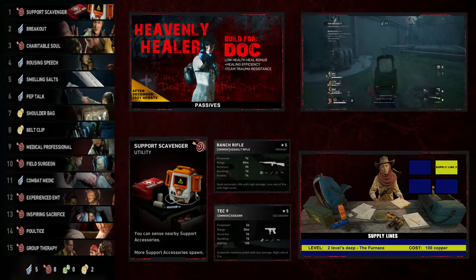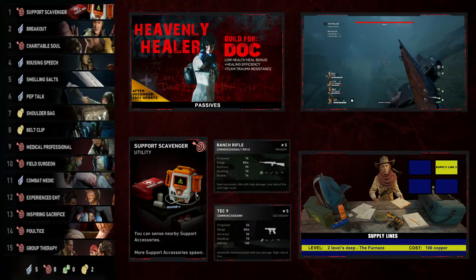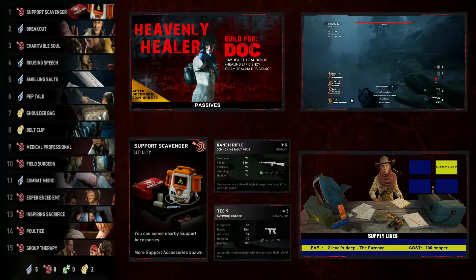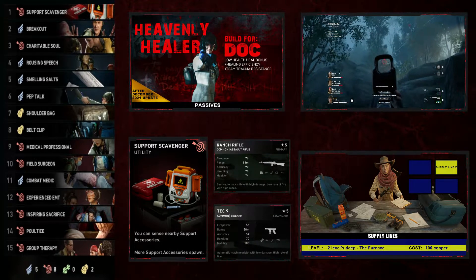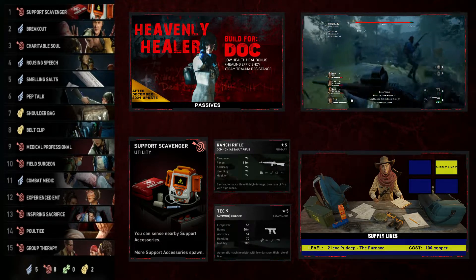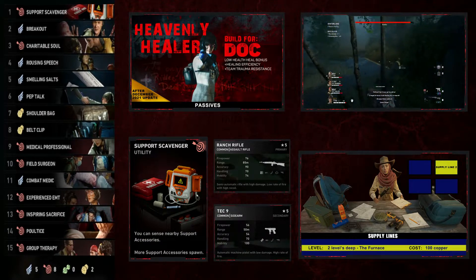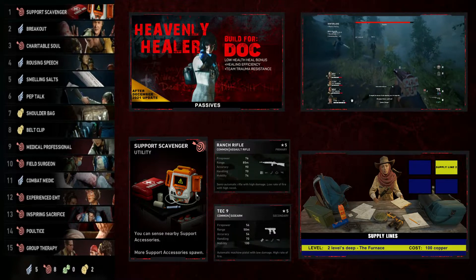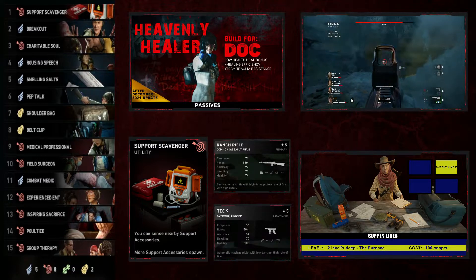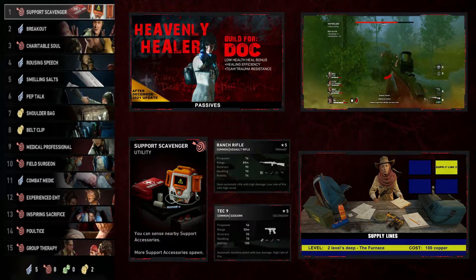For the secondary weapon, I go with the Tech 9 — it's a burst pistol which is great when Doc finds herself in closed corners inside houses or when the Ridden suddenly sneak up on her from behind. Remember, this is a support class character. Doc will be hanging back, watching the tail end of the group, monitoring their health, and jumping into action whenever she needs to. Now let's take a look at the cards.